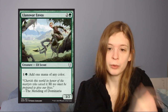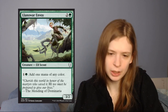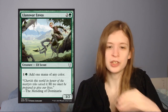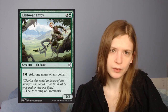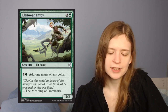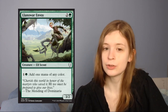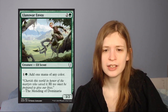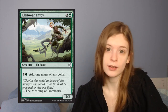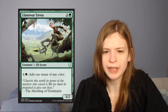Next up is Llanowar Envoy, which is a 3-mana 3/2 — okay — and you can pay 1 green to add 1 mana of any color, essentially filtering your lands. I think this is fine. A 3/2 is an okay body, and if you need the fixing this can do good work, especially if you want to splash one of the multicolor uncommon legends. It's not great, but it gets better if you need that fixing.